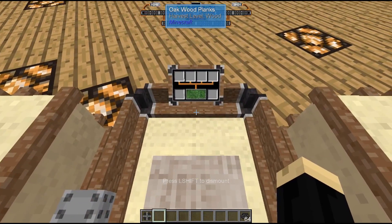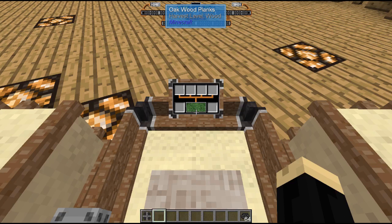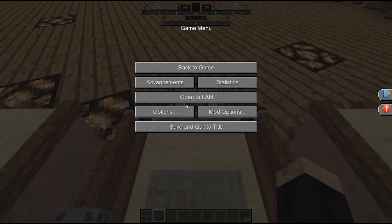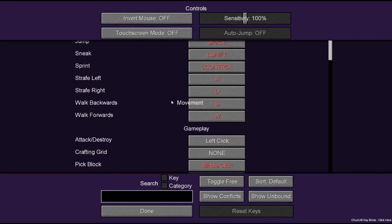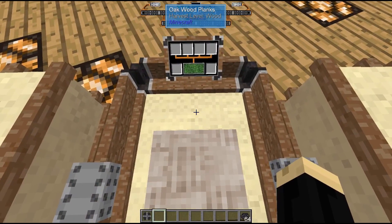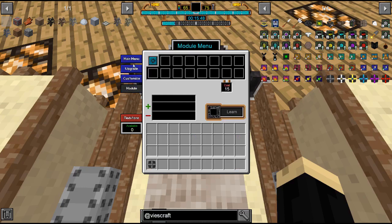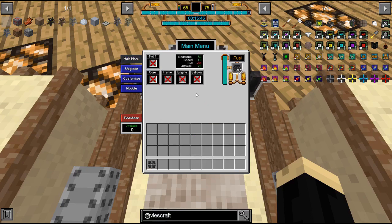Once you're in your airship, you want to interact with the HUD. Depending on your configuration, the base keybind is R, but some other mods can overload that. So you may need to go into your options, into your controls, scroll down until you find the Vicecraft mod, and make sure the interact button is one you can use. Once you click on it, you'll be inside your controls where you can see where your fuel goes — take your stack of pellets and put it in there. Now our airship has fuel. There are also options for upgrading your ship, customizing it, changing its name, and applying different modules, which we'll look at in a more advanced video.